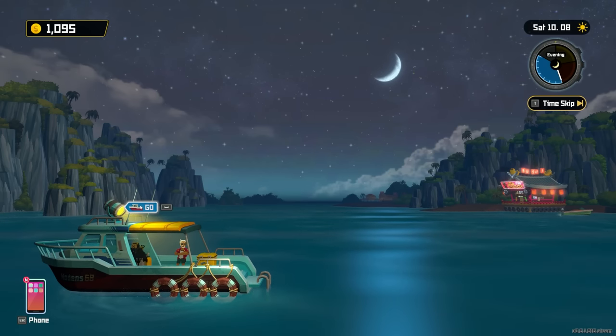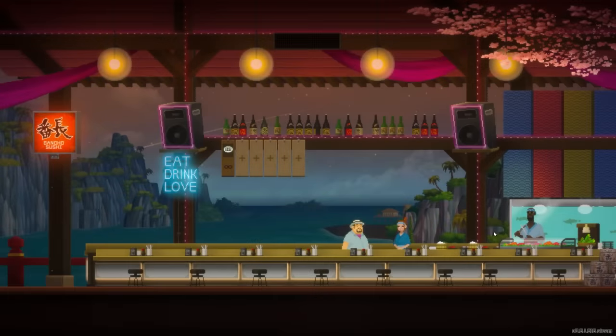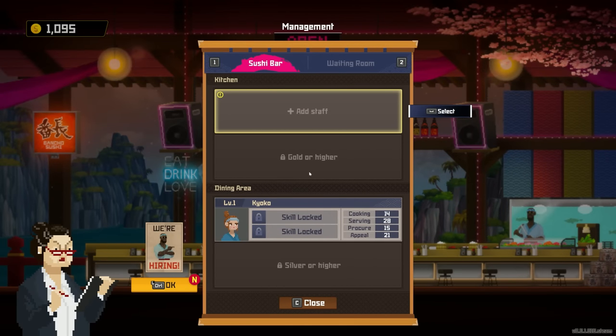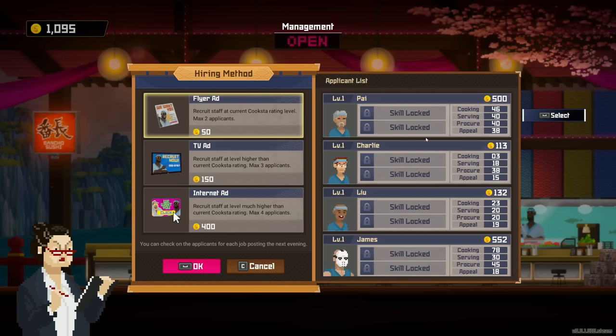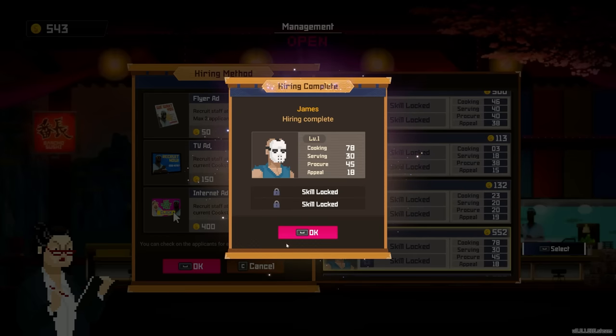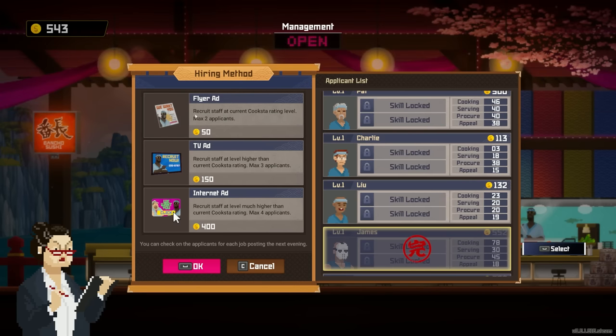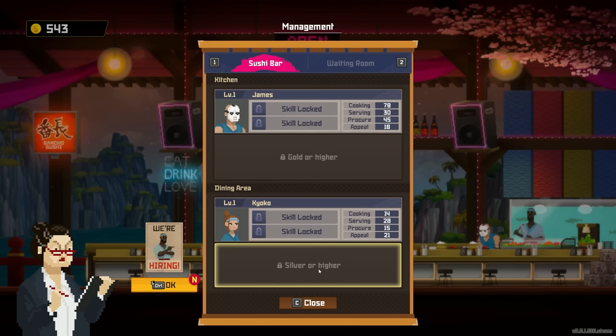We have to go to the restaurant before we can hire anyone. Staff menu — we can add somebody to the kitchen. Hiring! Going with the 552-score applicant. Signed! Now we need gold rank or higher for another kitchen person, and silver or higher for another dining area person. Can we fire someone? There's a training option.